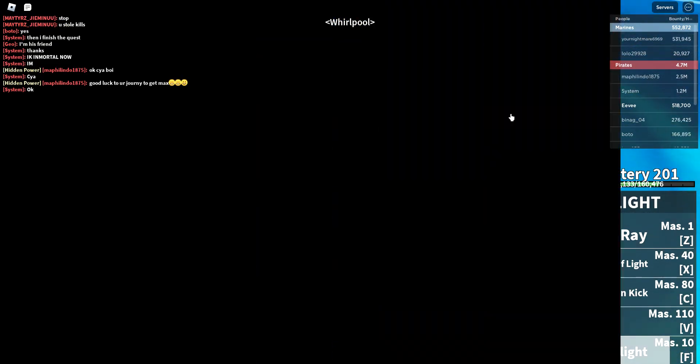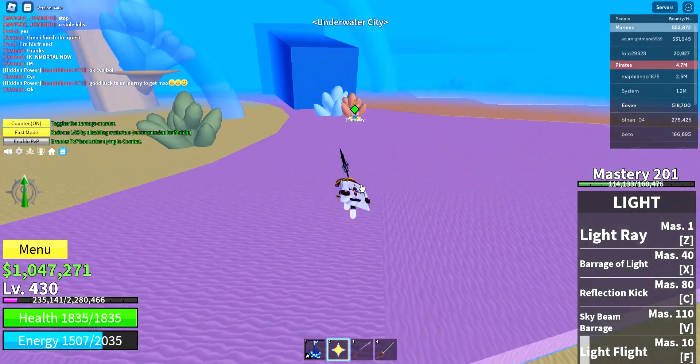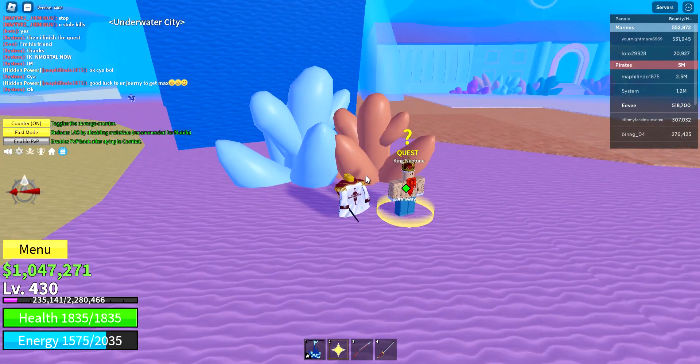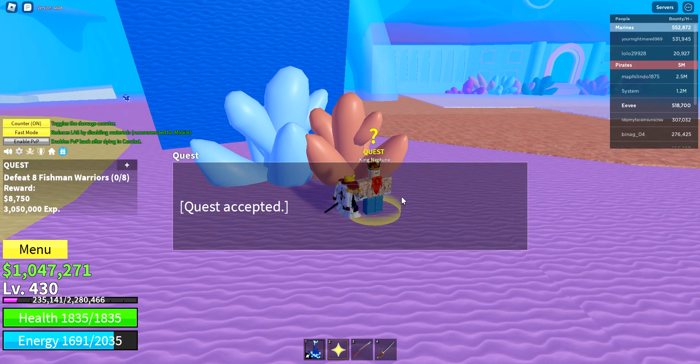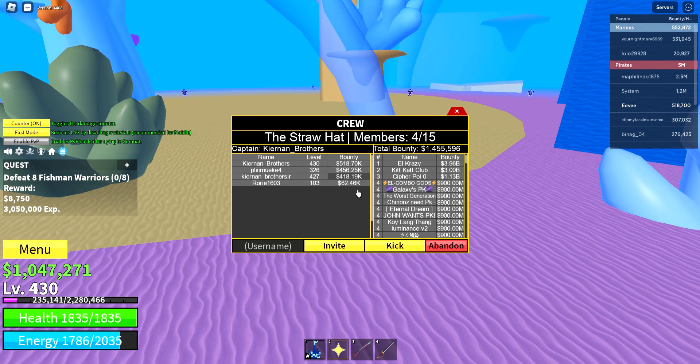Let's start off with going to the whirlpool and underwater city. In underwater city there are three quests — I'm just gonna focus on the main one. A friend was gonna join me but he's server jumping right now. Skills include fishman warrior.